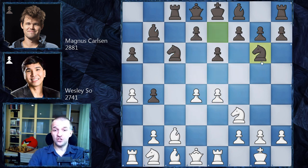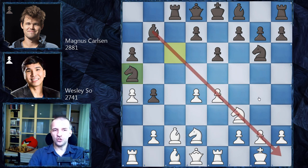So Magnus went for knight g6 first to see what happens. There's one game in the database where bishop e3 was played — a very logical move, since this knight is going to jump to d2 and the bishop would already be out. However, Wesley So said the bishop is okay on c1 and played knight d2.